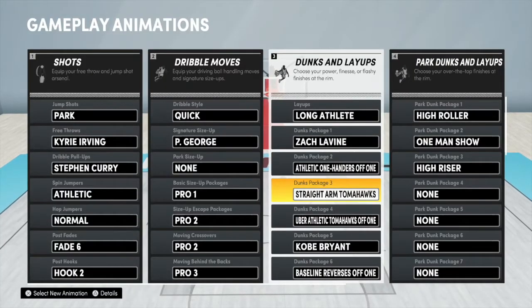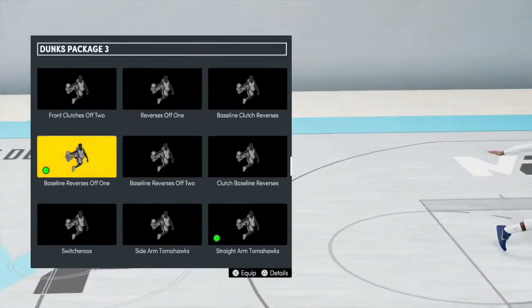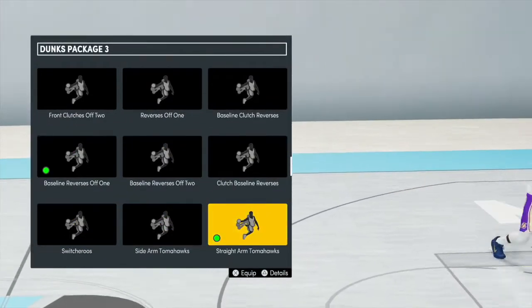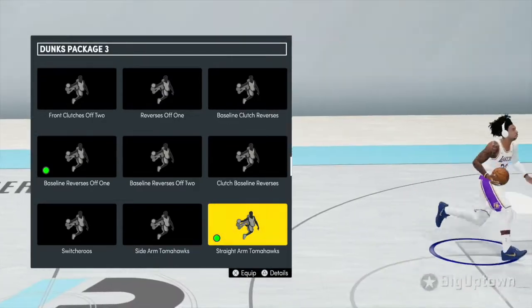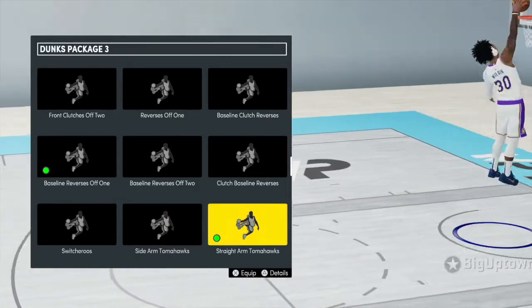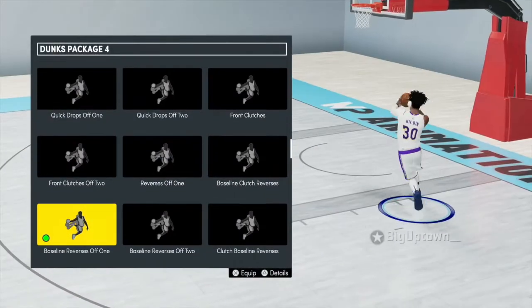The straight arms barely get blocked. Look how many dunks I have — I've tried them all, I'm just gonna give you guys the best. Come down the lane, you're gonna dunk on someone, and you can do it with either arm, so you can definitely get a lot of contact dunks right there.